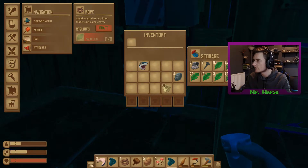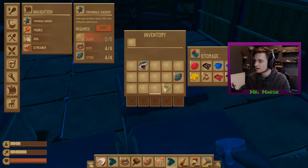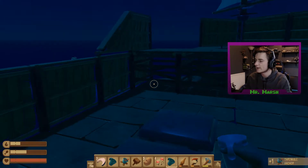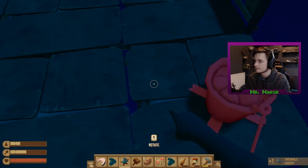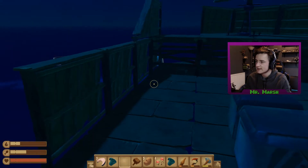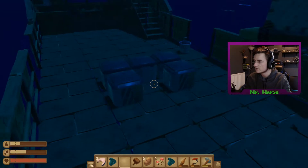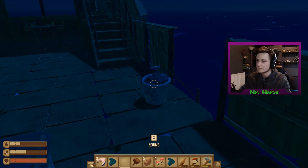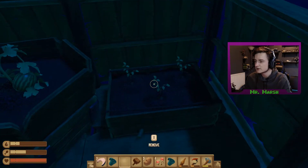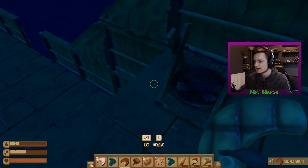I must have used the two planks already. Right, now we have ourselves a throwable anchor. I'll stick it there for when we eventually come up against an island. We have to make sure Bruce can't eat it — I mean, he's not here at the moment, but I'm pretty sure he's going to be back and super annoyed that I killed him, so let's not annoy him anymore.